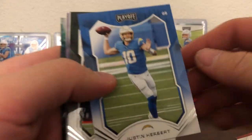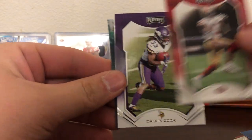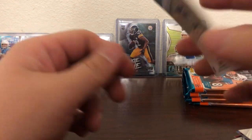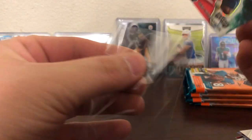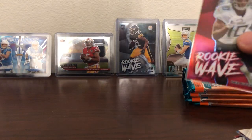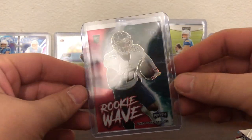Another Herbert! Randall Cobb, Jerry Jeudy, Terrell Williams, Brandon Aiyuk, Dalvin Cook, Davis Mills — I'll take it, Davis Mills rookie. And we've got a red Dez Fitzpatrick — look at the curve on that bad boy. Red, not numbered, but I'm assuming that's the blaster exclusive red. Tim, if you're watching, what do you think about this guy? I don't know, I haven't really been following him — if you're a big Titans fan you would know. I'll top-load it, maybe we'll straighten it out. Cool looking card though, I like the red.